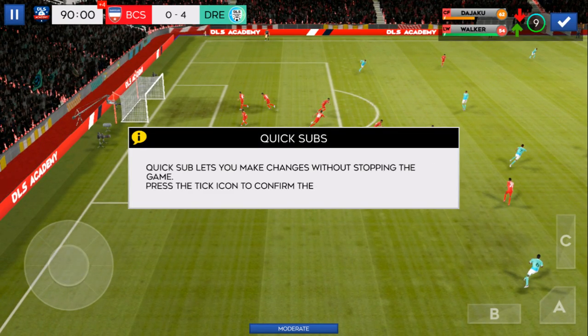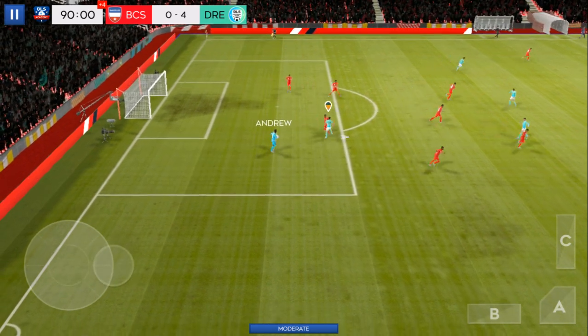Quick sub lets you make changes without stopping the game. Press the tick icon to enable the substitution.